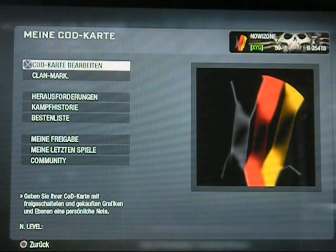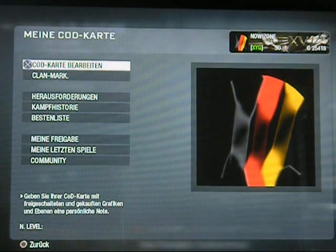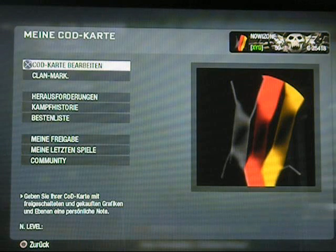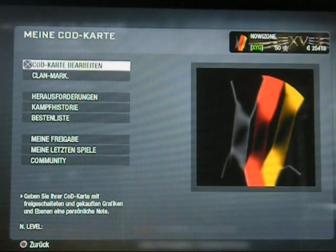Auf YouTube habe ich geschaut, ich habe noch keine anderen Videos gefunden. Darum mache ich jetzt dieses Video auf Deutsch, um zu erklären, wie das geht. Denn viele haben den Effekt nur mit Spitzen. Es sieht dann nur spitz aus. Aber so, wie ich das jetzt gemacht habe, auf die Idee kommen leider nicht viele. Und zwar habe ich das doppelt gemacht: einmal dreimal schwarz, das dreimal wiederholt, und dann auf den Kopf gestellt. Darum sieht unten wie oben aus und es sieht aus wie ein Fahnen-Effekt.